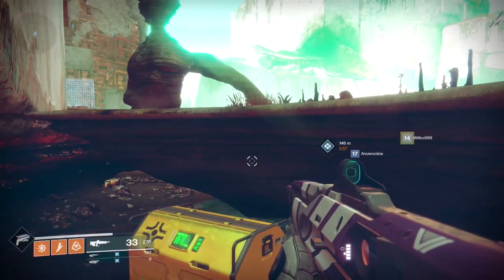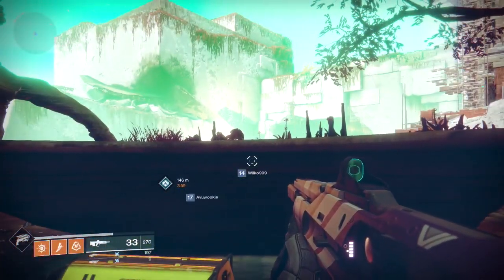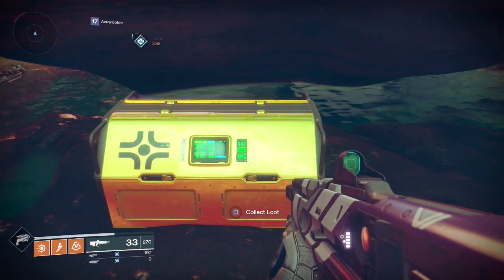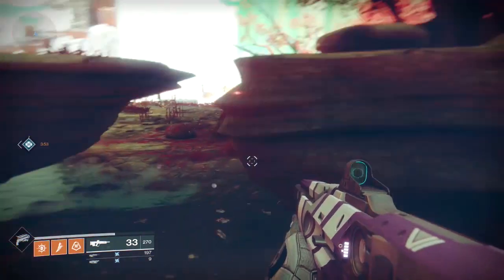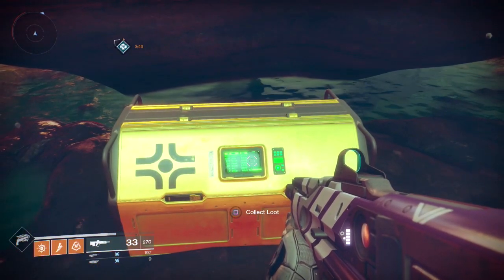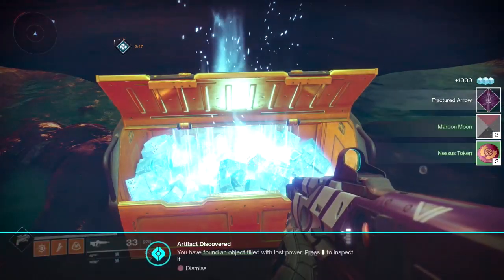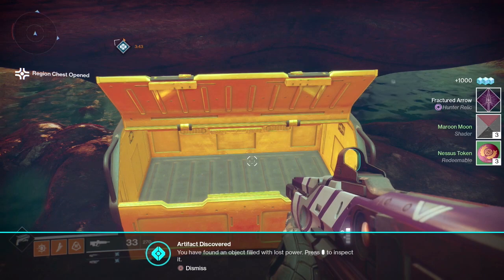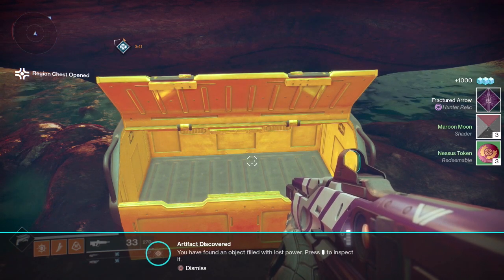I've seen it quite a lot in the location of gold chests, so it might be a useful visual cue. Anyway, here is the first chest. This time we got a Fractured Arrow, which is a Hunter relic, and we got a shader plus three tokens.